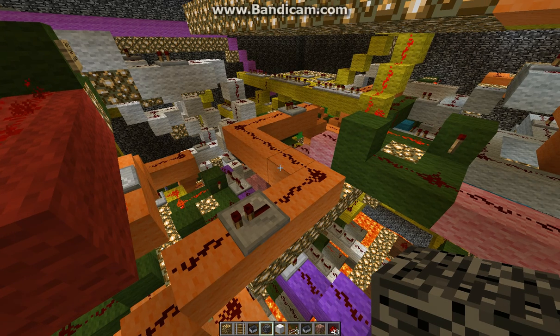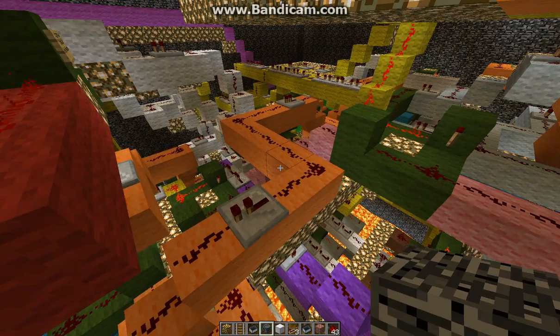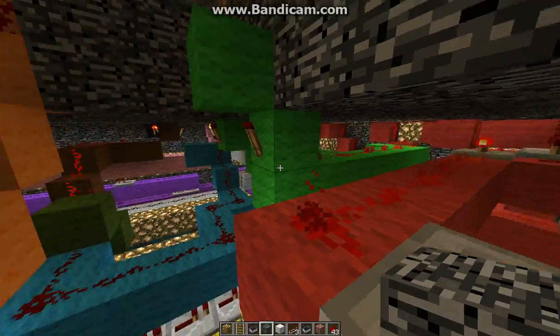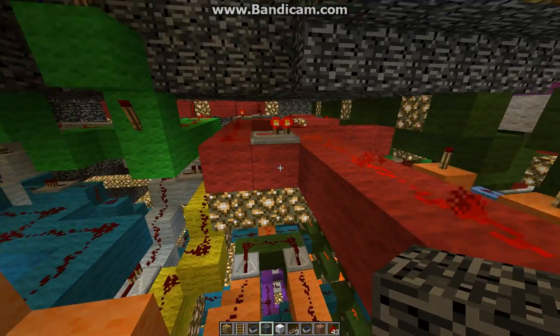This is inside the prototype station, which is copied and pasted at every single station using single player commands. I have to bring the file out of the server in order to do that, but I'm lazy — I didn't really feel like reproducing this at every station manually.